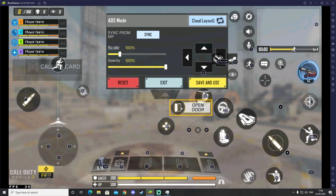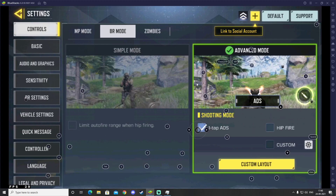You can see there is an Open Door option — drag it to the right position so you can open doors using V. This way V serves both purposes: opening doors and reviving teammates. Most settings are now in the right place. Click Save and Use — that should be it for the Battle Royale mode with the new Blackout map.